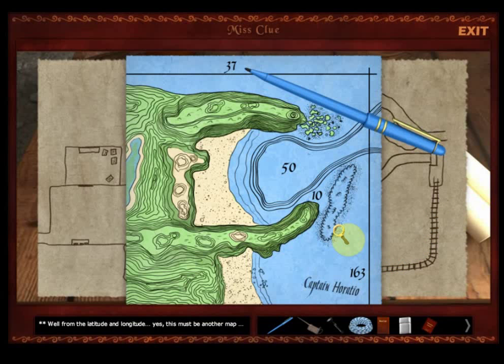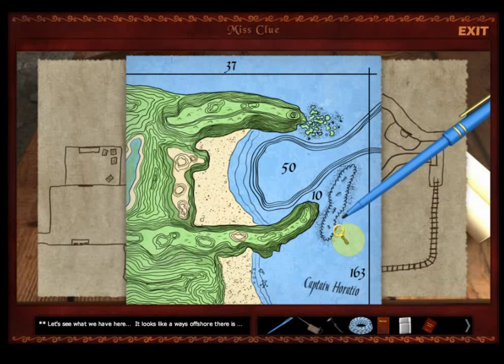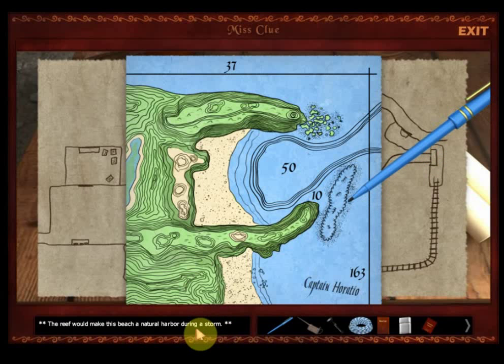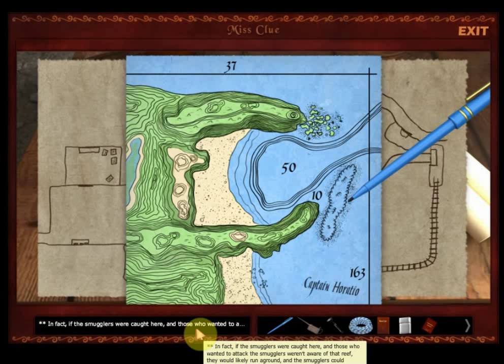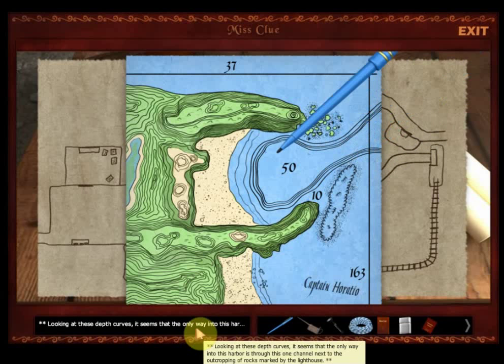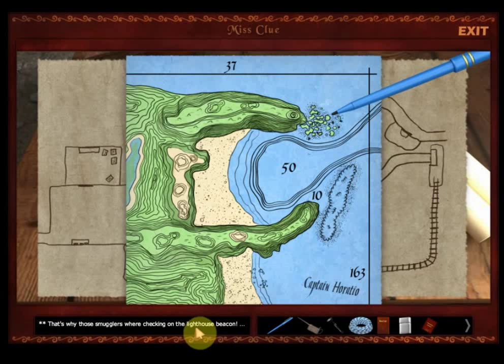From the latitude and longitude, this must be another map of my island. It looks like a ways offshore there's a barrier reef just below the waterline, extending across most of this beach. The reef would make this beach a natural harbor during a storm. If the smugglers were caught here and those who wanted to attack them weren't aware of that reef, they would likely run aground and the smugglers could escape. That makes this harbor just about perfect for smugglers. Looking at these depth curves, it seems that the only way into this harbor is through the one channel next to the outcropping of rocks marked by the lighthouse — that's why those smugglers were checking the lighthouse beacon.